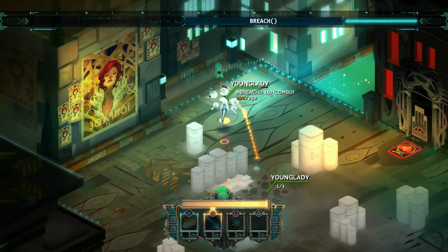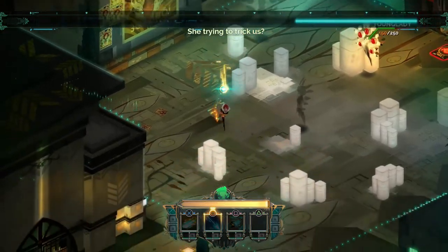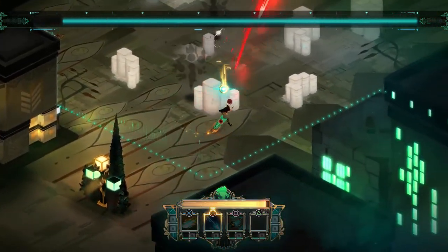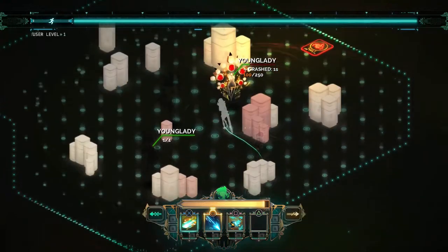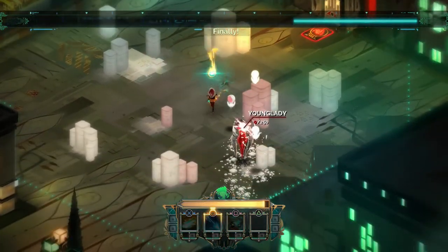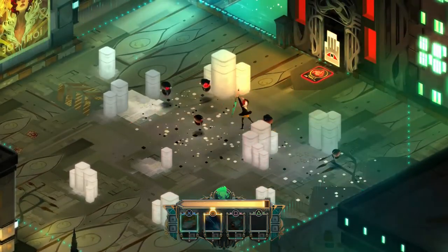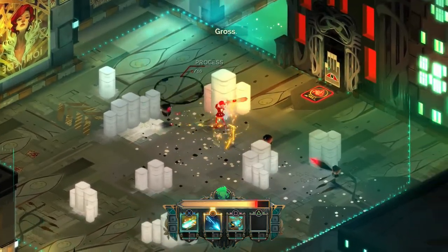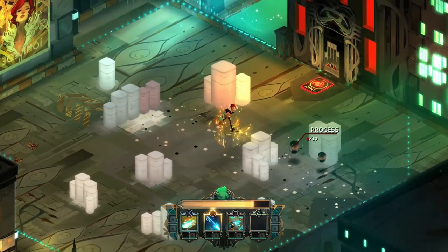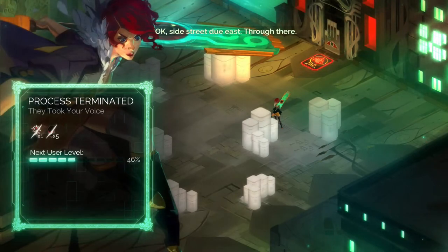Everything starts off being called just 'process,' and then as the transistor makes up a nickname, that's the name you see. So we called this one 'Young Lady' and that's what you know it as for the rest of the game.